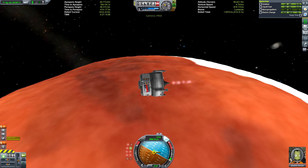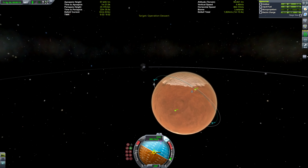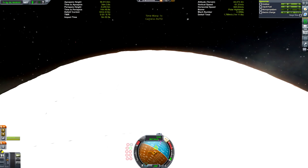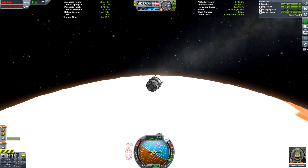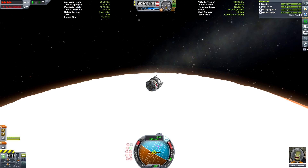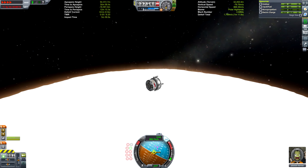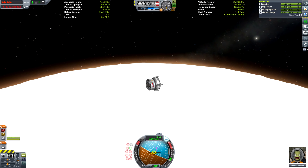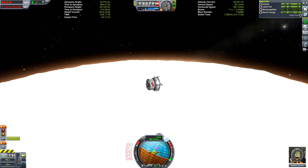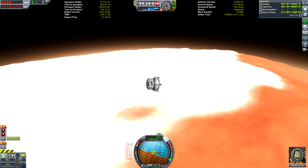We're just going to send Jeb down because he's the pilot. It's not really that difficult — it's just a case of trial and error. I'd do a quick save at this point and then experiment doing various periapsis heights, experimenting where your point of impact appears on the map, and just quick loading and saving to get a nice close approach. There's not really a tried-and-true method — I'd recommend just keep practicing and you'll get it.